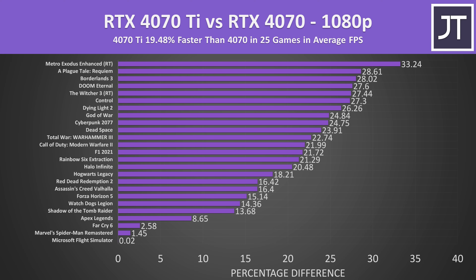On average across all 25 games tested, at 1080p the RTX 4070 Ti was 19.5% faster compared to the RTX 4070. This graph shows how much faster every game is on the Ti. Some of the more CPU-heavy games like Microsoft Flight Simulator, Spider-Man, and Far Cry 6 barely saw any difference at this lower resolution, because the extra GPU power just doesn't really matter.